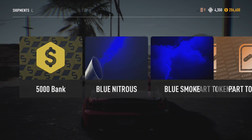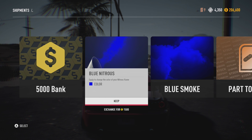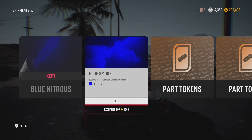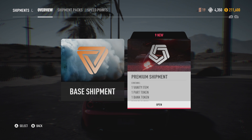So remember this is about one pound thirty. Oh, some blue NOS - very nice. You can sell it if you want to or you can keep it. I'm gonna keep it. Oh look at that - ten part tokens! That is crazy. So that was the first premium pack.